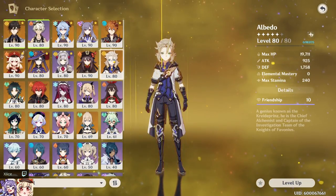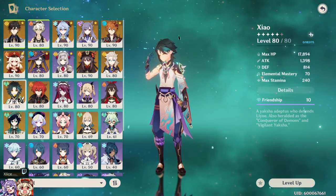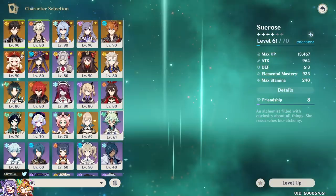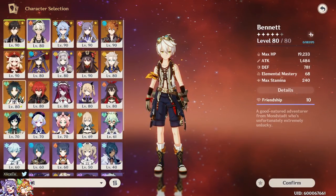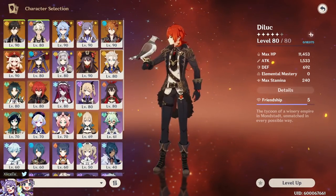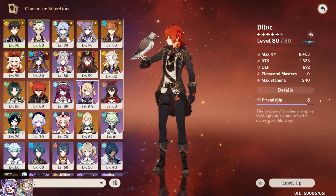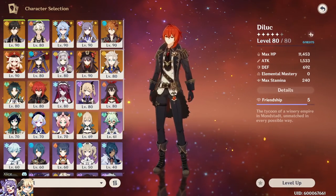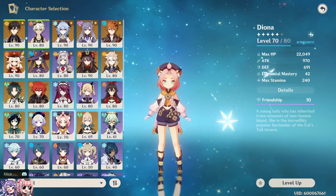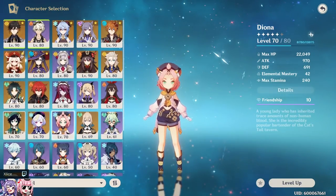Zhongli is very important with Xiao since Xiao loses HP during his Q and has no healing — Zhongli's shield keeps him alive with CC. Pair with another Anemo like Jean or Sucrose for battery, add Bennett, and you're set. For Diluc it's just shield and CC. The one comp where I might skip Zhongli is a full freeze comp like Ganyu-Mona-Diona — you already have CC from the freeze itself, so a second Hydro or Venti might be more valuable.